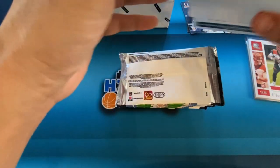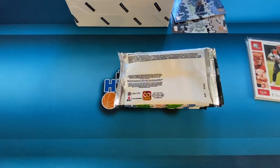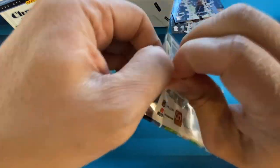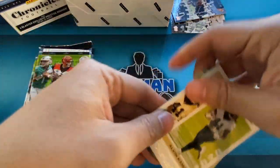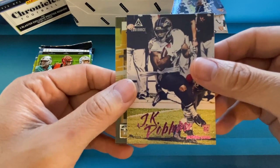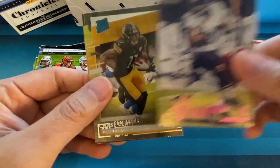So 40 cards is quite a lot for a blaster box — the hobby boxes only came with 48. First pack: Alvin Kamara, Dak Prescott. That is going to be the pink exclusive — JK Dobbins. That's pretty cool, Luminance with the pink foil there, exclusive to the blaster boxes.